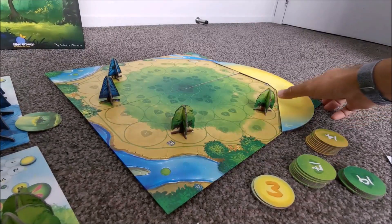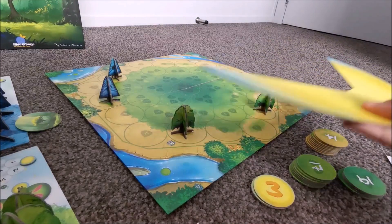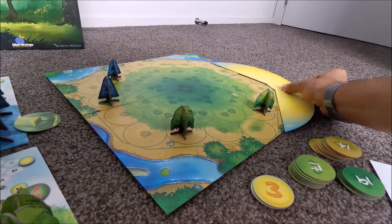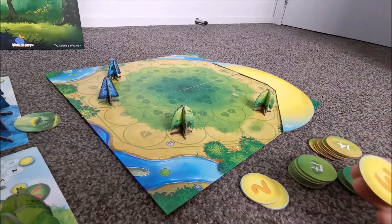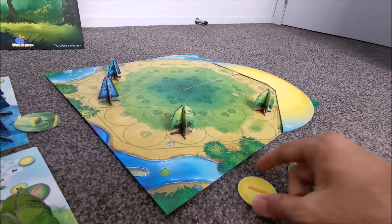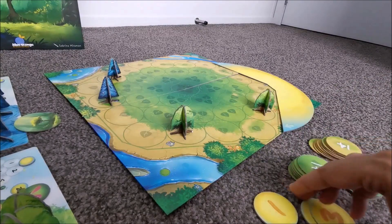At the end of the game, whoever has the most light points wins. At the beginning of each round, the sun moves around to provide light. Each round it will move to the next location going around the board. You take round tokens to help keep track of the complete sun rotations.